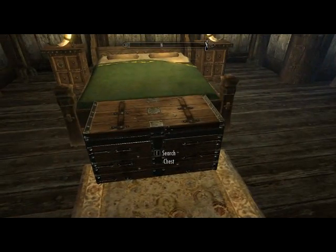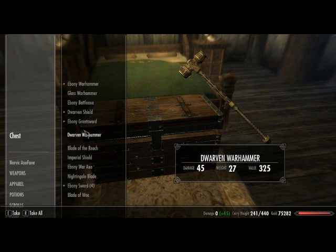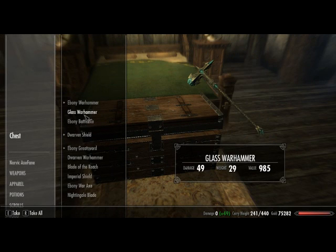Just moving on — I collect a lot of junk here. I've got all kinds of weapons here, so let's have a look at some of them. Starting with glass: 49 damage, worth 29. Ebony is 51 damage, worth 30. So you see there isn't a lot of damage difference between the ebony and the glass anymore.